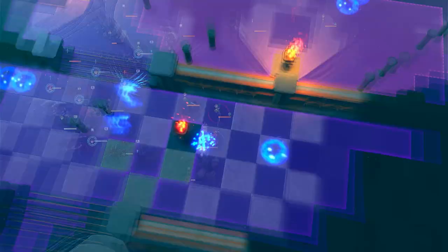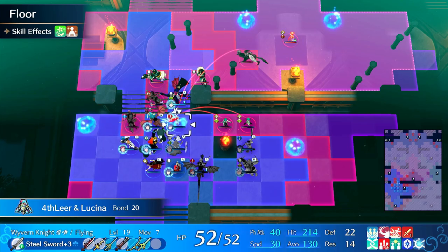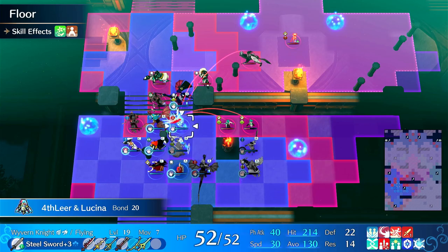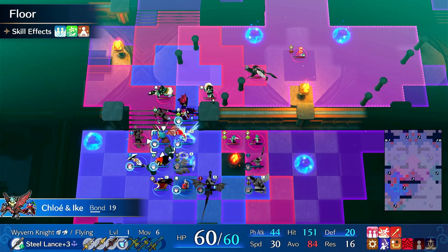And then easily kill. This guy should suicide so I don't even have to attack him. However, I do want to kill this. Probably Twin Strike here - Twin Strike with Rapier is lethal.